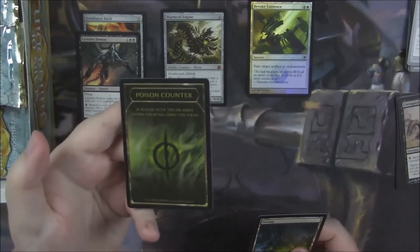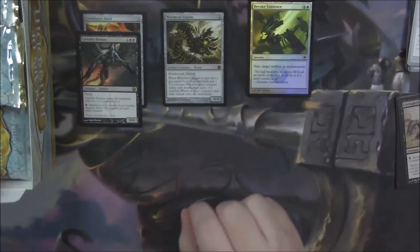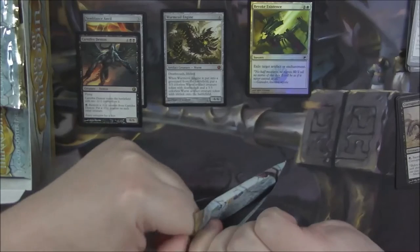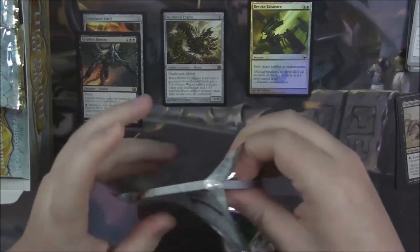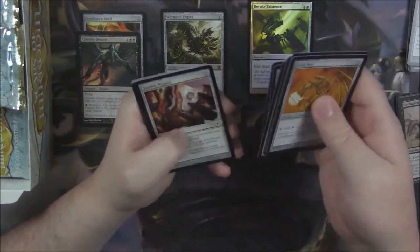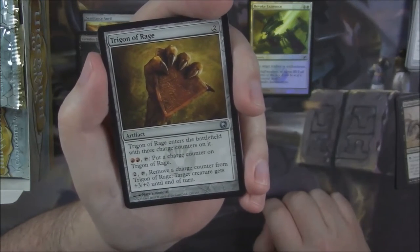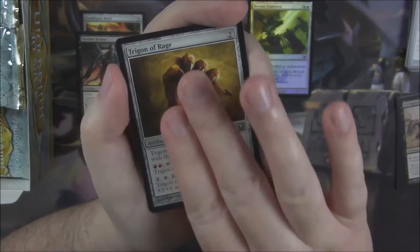There are the poison counters — I have a huge stack of these downstairs still from back then. Trigon of Rage, the red Trigon: pay two generic, remove a counter, and target creature gets +3/+0 until end of turn.